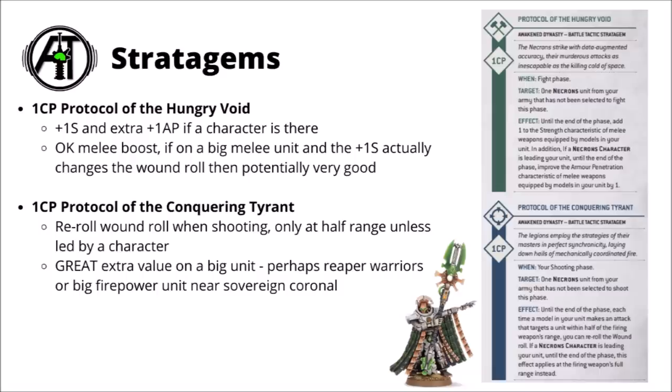Next up we've got a melee buffing one called the Protocol of the Hungry Void — plus 1 Strength and an extra pip of AP in combat if the character's there. Overall it's a kind of okay melee boost, fairly dependent on whether the plus 1 Strength actually makes the difference between a wound bracket. If you're using it on a meaningful melee unit and it both translates into a plus 1 to wound and an extra pip of AP that matters, then it's really quite good value. It's just a little bit situational.